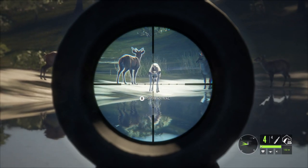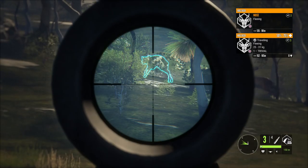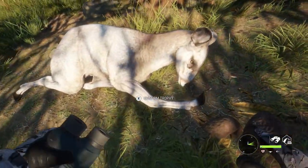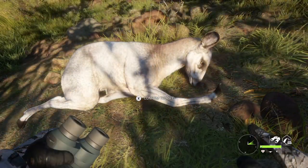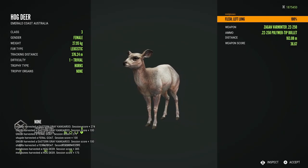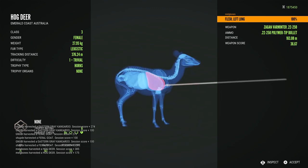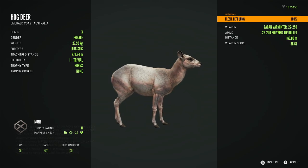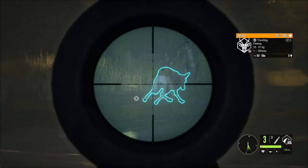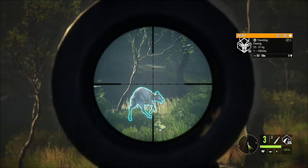Moving from one rare to the next - we have what was my first leucistic hog deer. I'd actually seen one of these in early access during the collaboration stream with Flinter and KC. Flinter found one on his map and I was taken by how gorgeous they were, so when I finally got to see one for myself to shoot in the live game I was super stoked. These are so gorgeous - like a little ghost. Very unique looking leucistic and I think they are really really pretty. Not only did I find that first leucistic female but I found a second one too, at the same lake - one in single player and one in multiplayer.